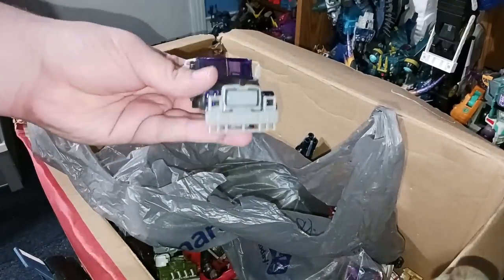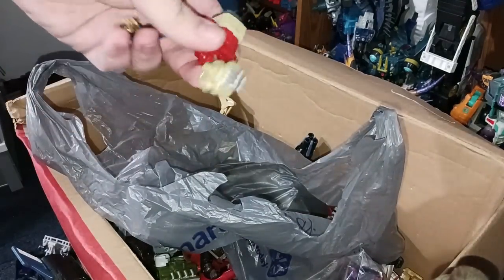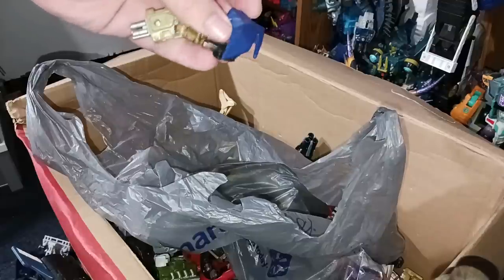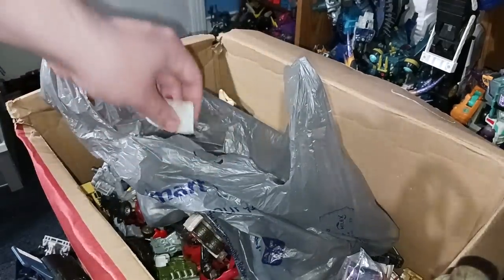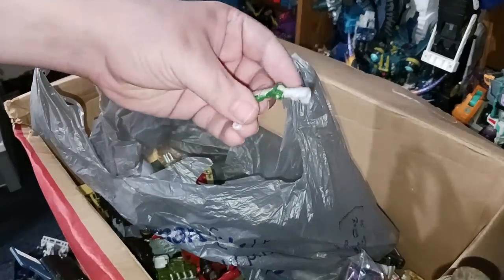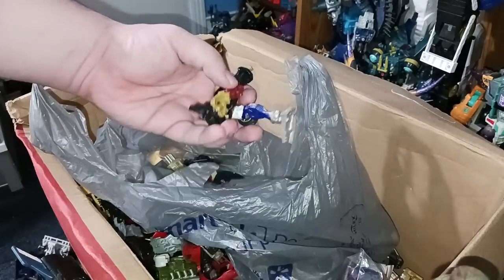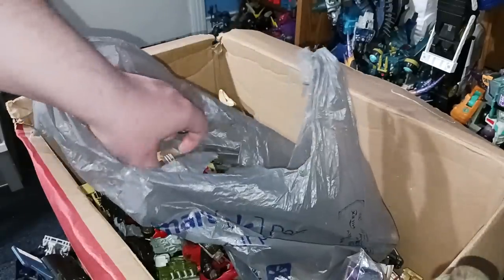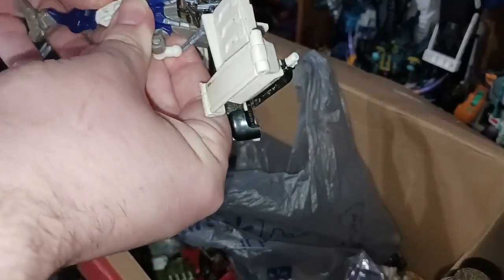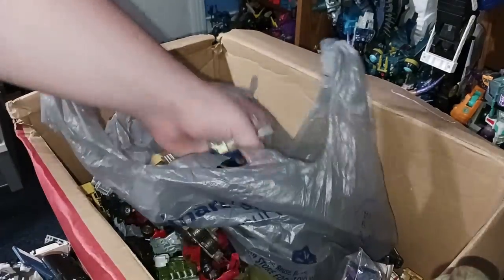We've got a piece to an ROTF Mixmaster — a mold I'd love to have complete someday. Still going — we have an arm to Armada Demolisher and then a painted First Edition RC arm, very odd. Here's the windshield part from that Rescue Ratchet, a Dark of the Moon Air Raid arm, and more parts to a Revenge of the Fallen Dead End. We've got a Dead End leg and what I think is an RID Prowl leg — and yeah, here he is.